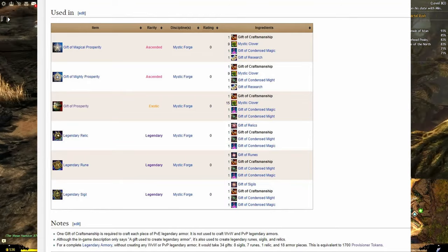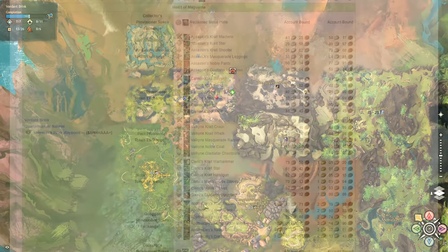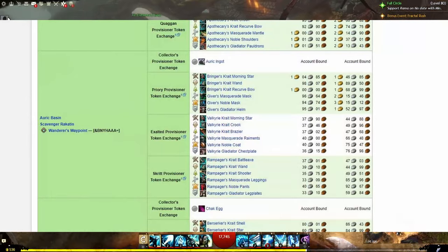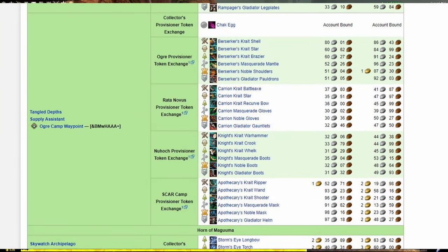That pretty much sums it up. The best and cheapest way is by going to the Heart of Thorns maps — Verdant Brink, Auric Basin, Tangled Depths. If you're lazy like me, you can buy your items in bulk. I have four of them here, so with this character I leave them by the Faction Provisioner and I get four Provisioner Tokens a day. The prices are going to fluctuate, so keep an eye out — some are 44 silver, but some are 2 gold. I would suggest spending your money wisely and maybe waiting a little bit longer.